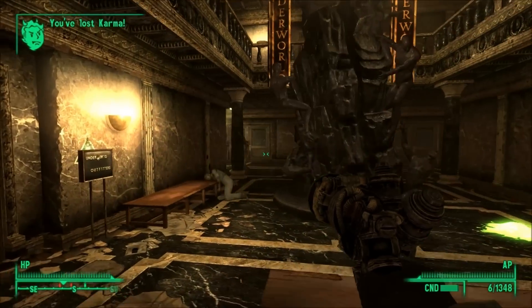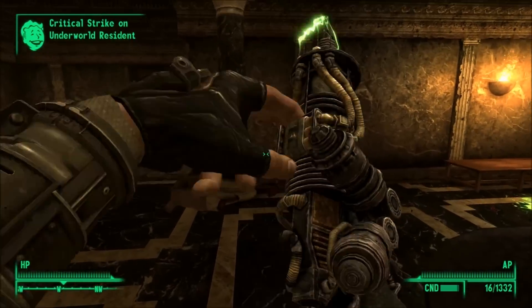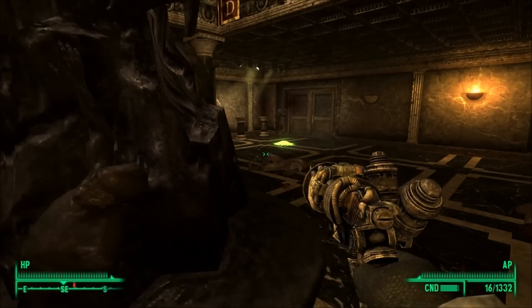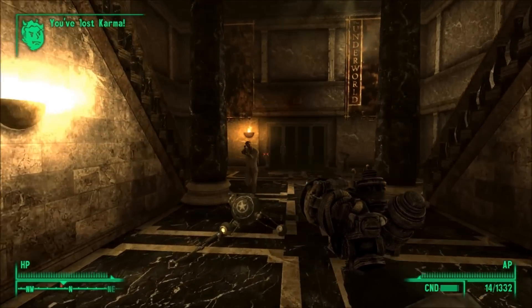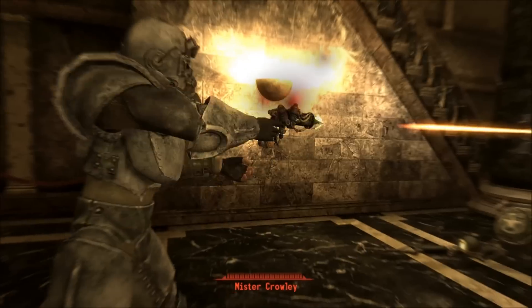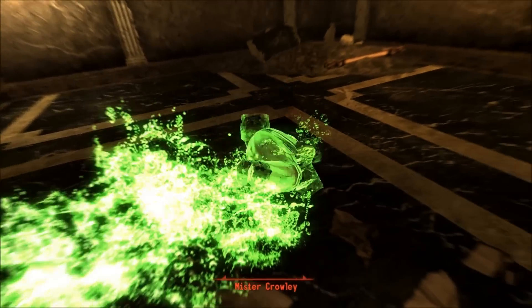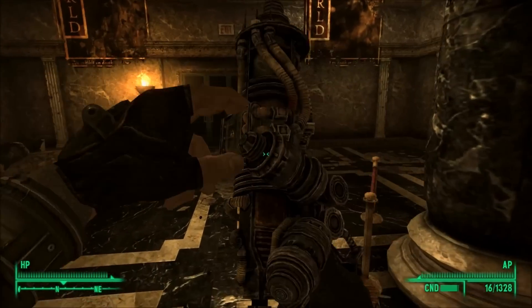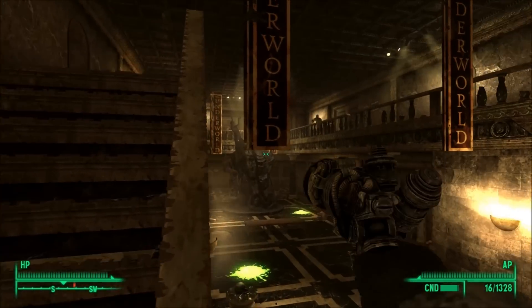Most unique weapons get a little bit extra damage, or a little bit higher critical chance, or a little bit higher critical damage, lower AP cost, whatever. This weapon, though, improves upon the original a disgusting amount. The original does 25 base damage, this one does 80. The original has a 2x critical percentage chance multiplier, this one has 3. The original has 25 critical damage, this one has 75 critical damage.